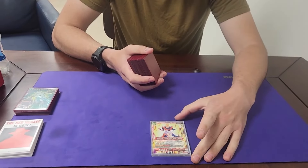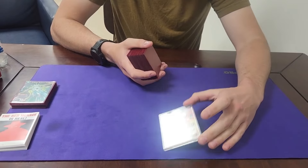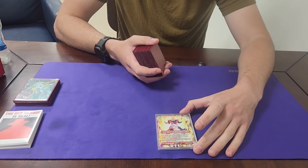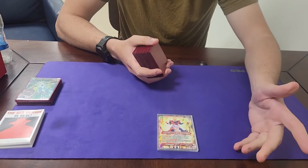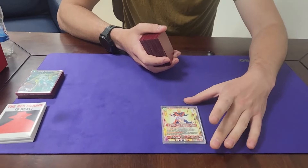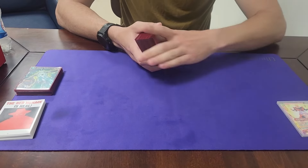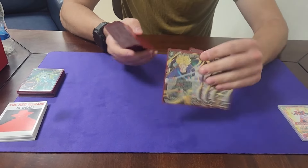Let's get into the deck list. Obviously the leader is probably one of the best red leaders. Kid Ku's pretty good and Pan Pan also topped the event — I think it got third. Shout out to that. I'm going to be playing that when the support comes out in the anniversary set, but let's get into it.